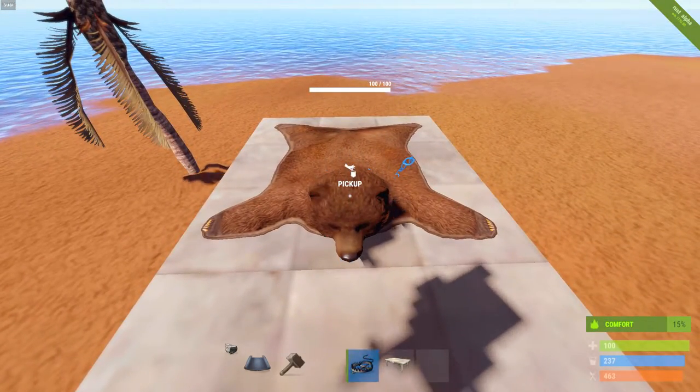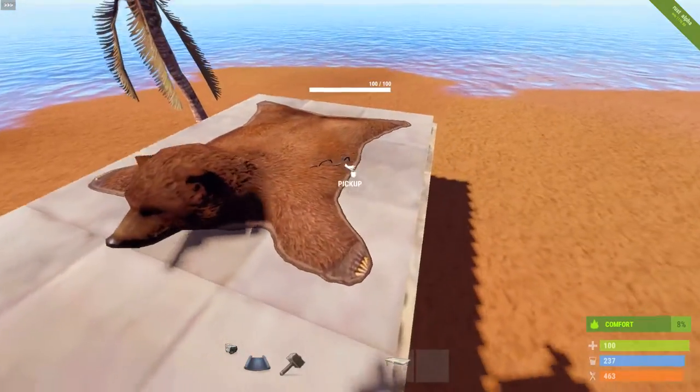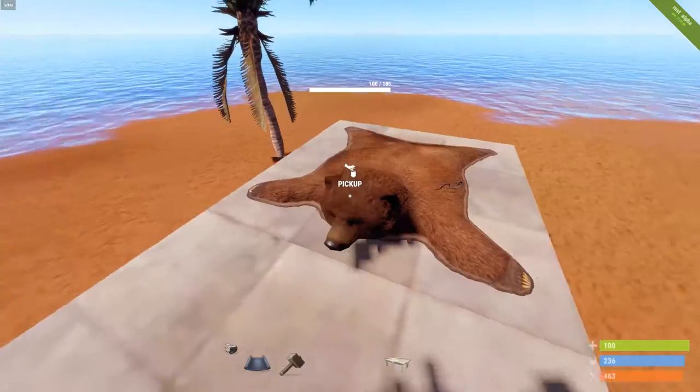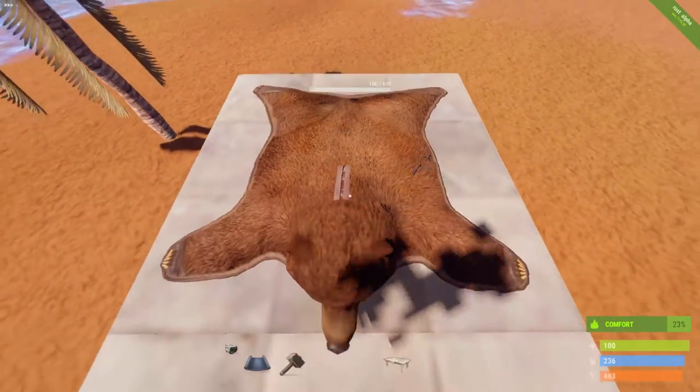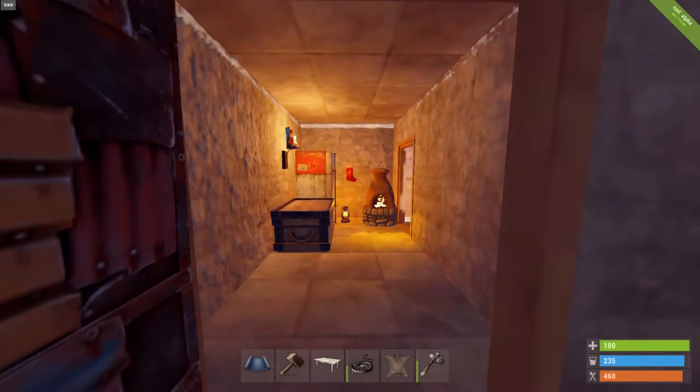If you put the bear trap here, you can't really see it besides a little piece sticking out, but it still gets triggered when you run over it. You can use it in a trap base like this.